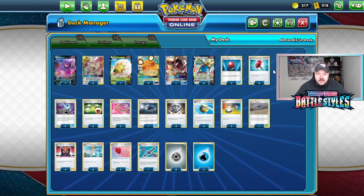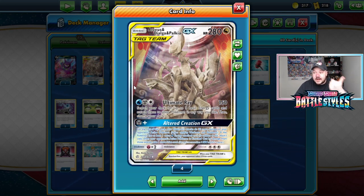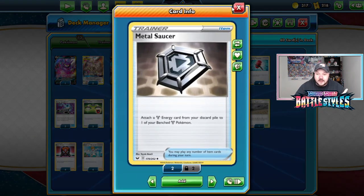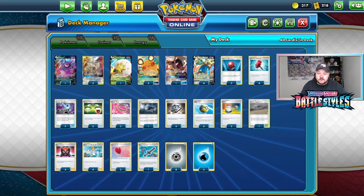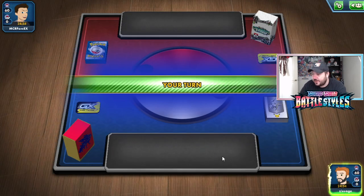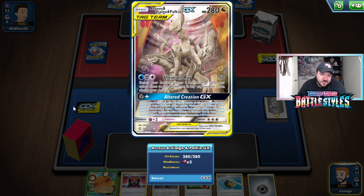We won the coin flip. ADP typically wants to go first — not too many situations where this deck wants to go second. Starting with ADP is just vibing out; it's pretty much one of the better starts you can get in this deck.